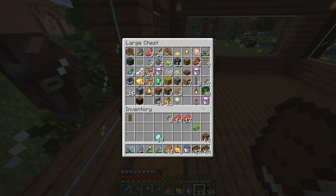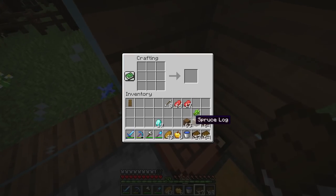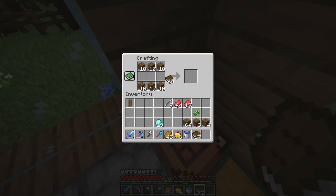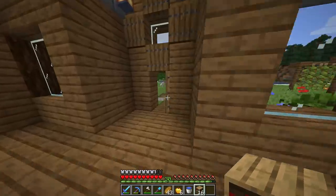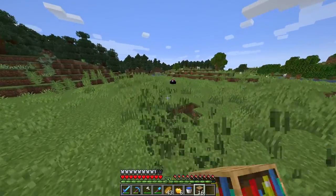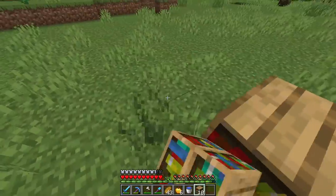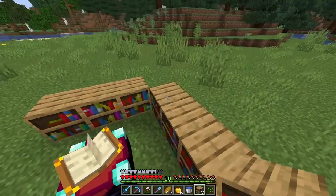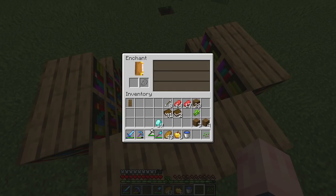I'll grab as much wood as we can. I might actually need to cut some more trees down pretty soon. Let's start off with this and see what we can do. We're definitely okay — I thought we wouldn't have enough bookshelves but we definitely have more than enough. I'll make myself 16 for now and save the materials in case I ever need more. I'll build the enchantment table outside. I built it a little bit far away because in the future I think we'll make some sort of enchantment setup, maybe a wizard tower. And we're at level 30 — perfect.